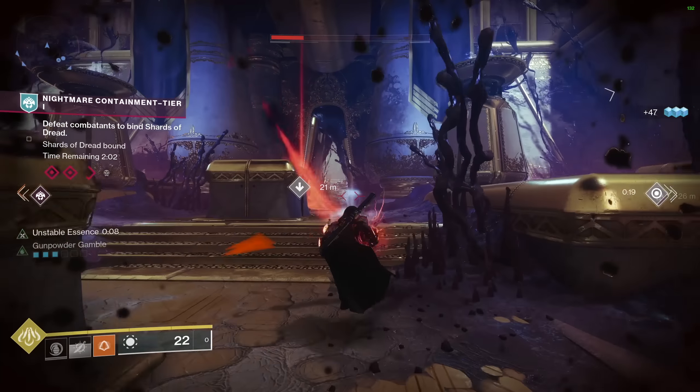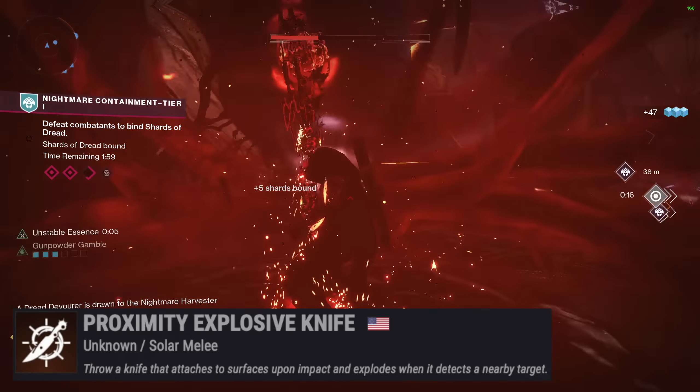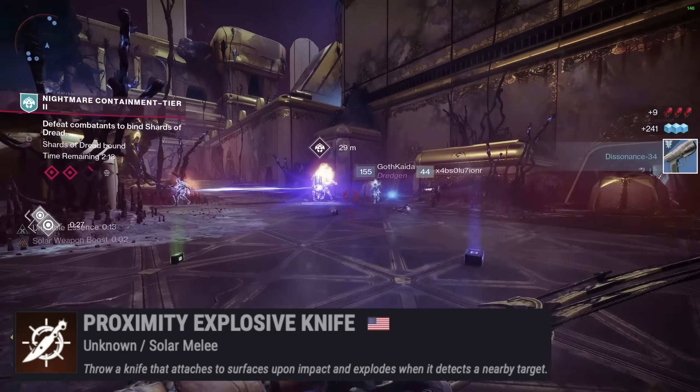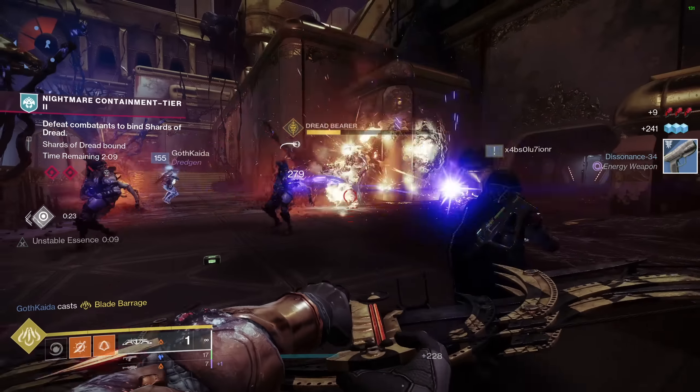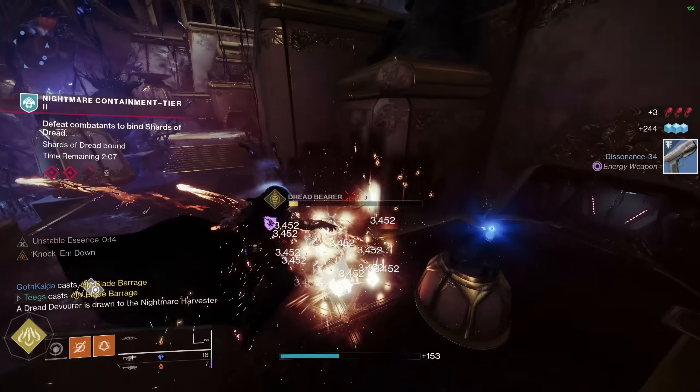Moving to our melee, we are running the Proximity Explosive Knife, which attaches to surfaces upon impact and explodes when it detects a nearby target. This will likely indicate our exotic, but don't read ahead, guys — this story is just getting good.